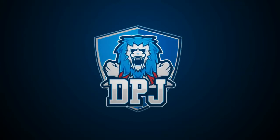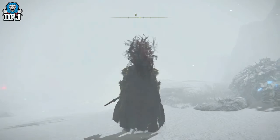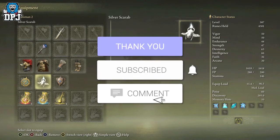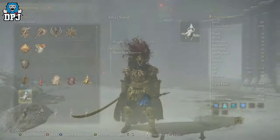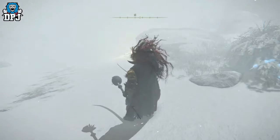My beautiful people, today I am back with another Elden Ring video. If you are a farmer of this game, there's an item that you need in your life — it is called the Silver Scarab. How's it going guys, my name is DPJ. If you enjoy the video, leaving a like really helps out. The Silver Scarab talisman raises item discovery. If you like to farm, go around collecting armors, farming enemies for armor or materials, this raises item discovery by a stat value of 75.